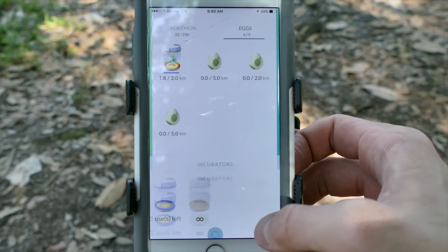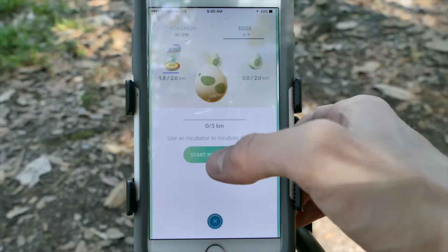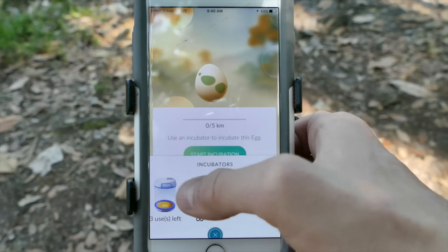Eggs require an incubator. Once you have the incubator, you put the egg inside and then you have to travel a far distance in order to hatch it. The longer the timer, the more rare the Pokemon.